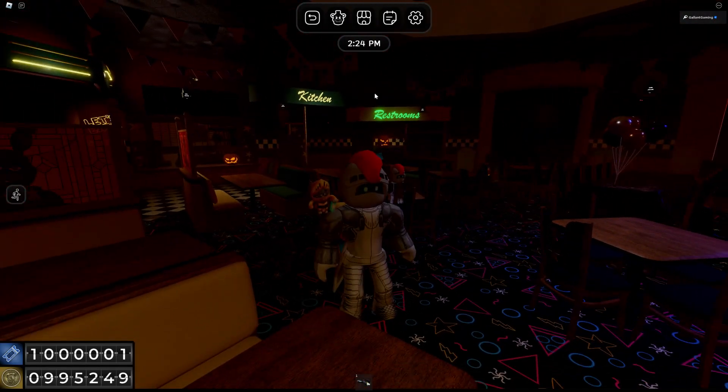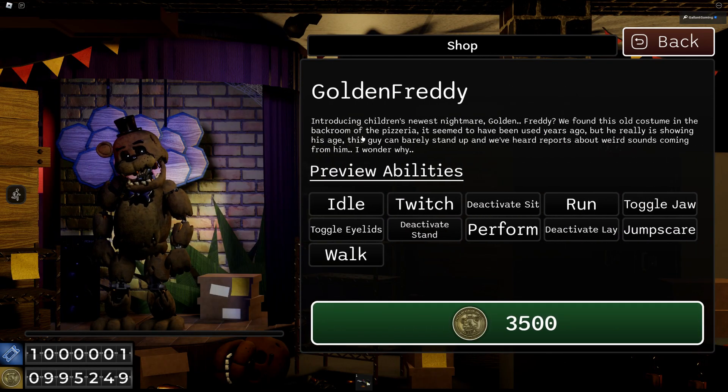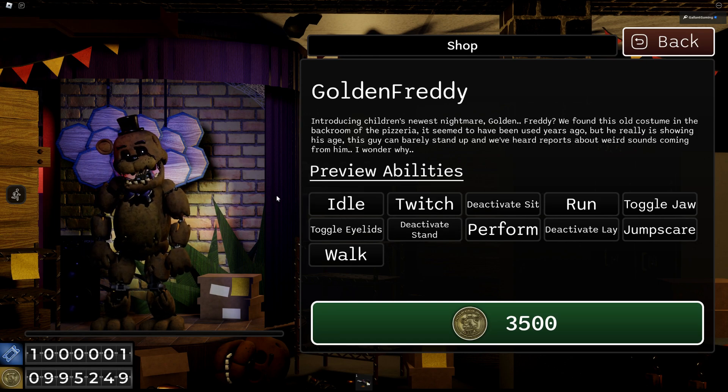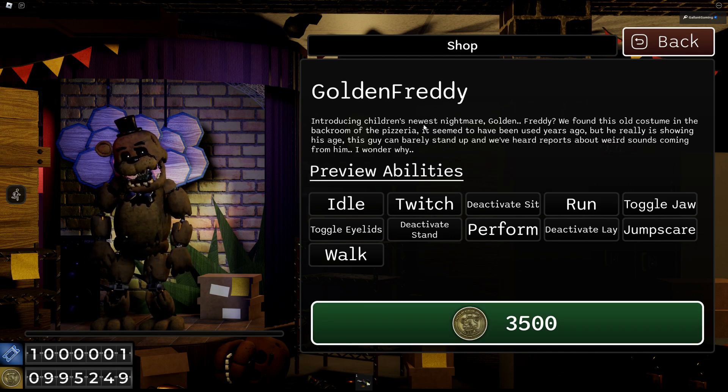I think what everyone is really excited for is the brand new animatronic, Golden Freddy. He has a ton of abilities. You can preview all of them and you can even see them right there. Look how good that looks. He is 3,500 tokens. Introducing children's newest nightmare, Golden Freddy.